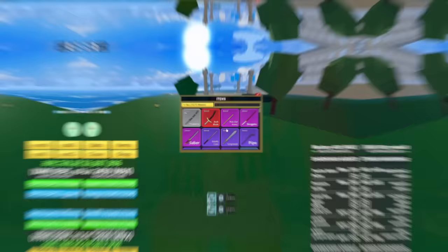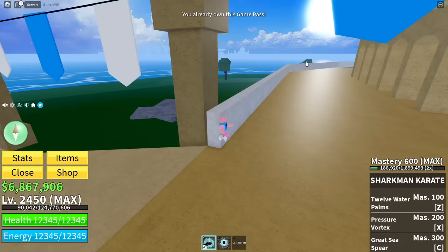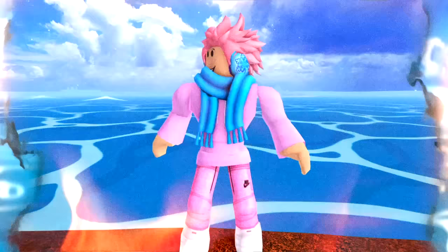Back in the day, there weren't as many game passes as there are today. One of those missing passes was the Fruit Notifier. For players who spend Robux on the game, this is an incredibly useful pass that almost guarantees you get the fruit that spawns in. Without it, each player would have to manually track down any fruit that spawned in the game.